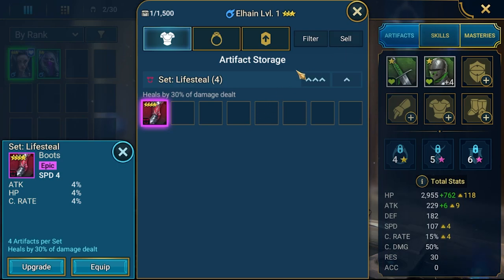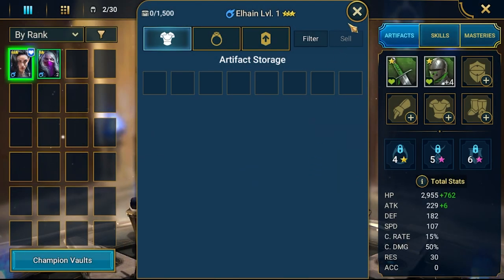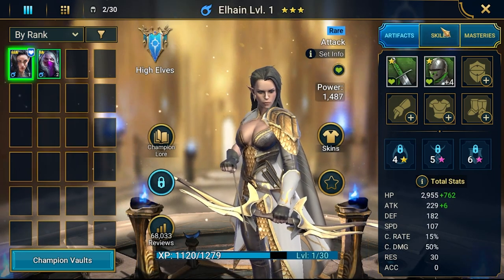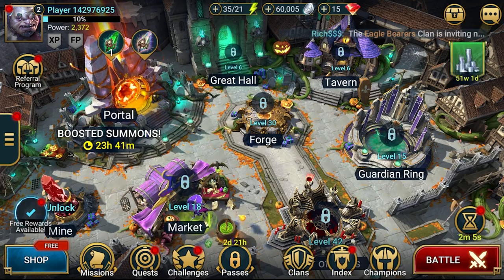As I will do in a second, because generally lifesteal and attack, HP and crit rate - that's something good. But on this account we are not allowed to use them. So we will be selling all the gear with speed as a main stat on boots, and speed on the substats. That's what we'll be doing, I hope, on each episode.